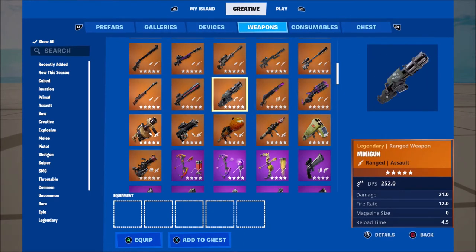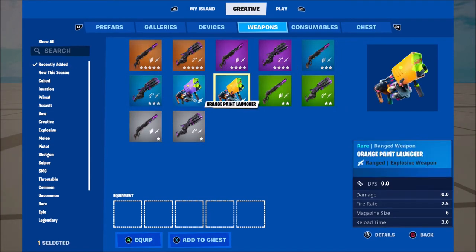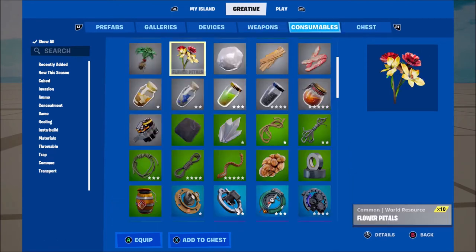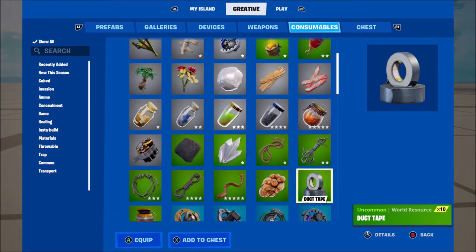If you go to weapons and recently added, you've got the new sideways weapons which is absolutely awesome. We've also got the orange paint launchers and all the different variants for all those, so you've got all that.